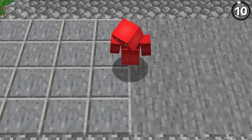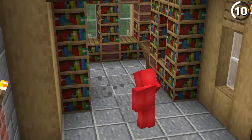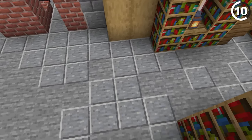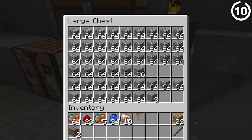Instead of using stone or andesite for your build, use both together. If you add patches of stone within your andesite floor like this, it'll create the illusion of broken floor tiles — looking like the concrete underneath is getting exposed. It's a good way to mix together these two blocks, especially considering you're going to get a lot of both on your next mining trip. Might as well put it to use.